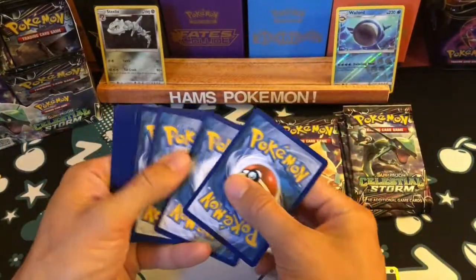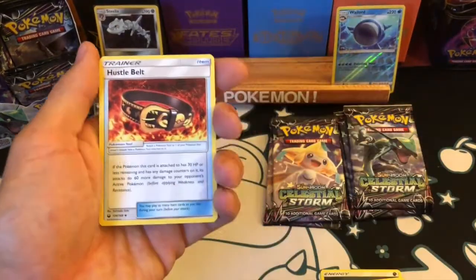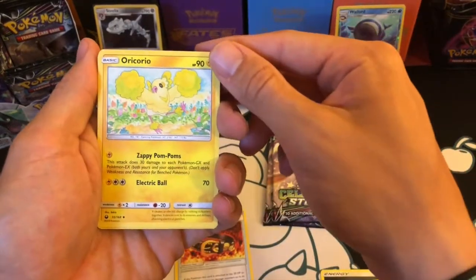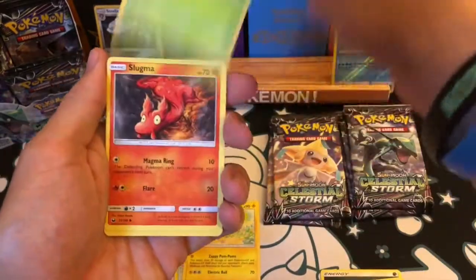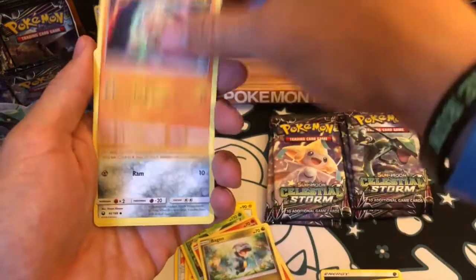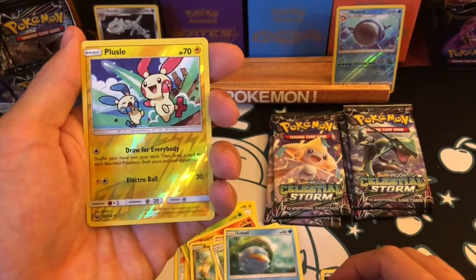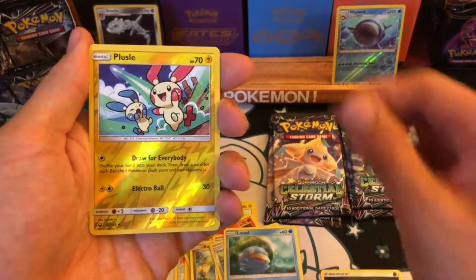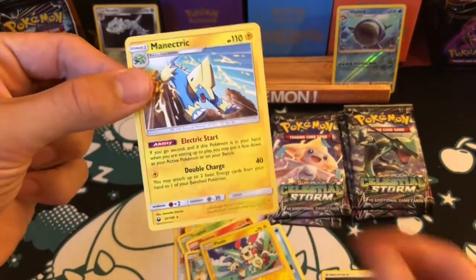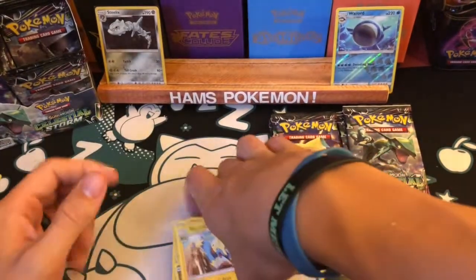Hope you guys are getting something good from the code cards. There's another Hustle Belt to go with the reverse one I had a moment ago. Oricorio, which is rare, Tropius, a Slugma, two Bagons — there are two of those in the set — Baltoy, Beldum, and a Lotad. The reverse is a Puzzle of Time — could have used that for my Poke Slayer the other day. And a Minetric — a very cool card. I actually pulled the Minetric pre-release holographic at the pre-release, which was the one I wanted.